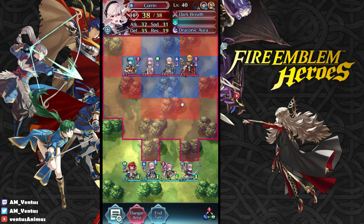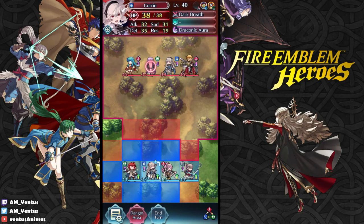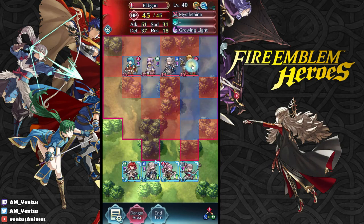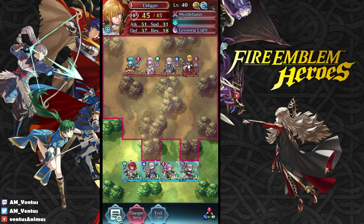Julia. Corrin — mirror match. Are our stats the same? No, this is a plus defense minus attack Corrin. Rip. And Eldigan — Eldigan with lunge. I gotta be careful about that.